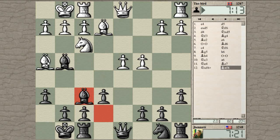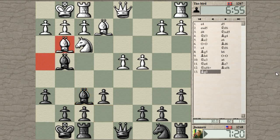Now his bishop is hanging. He can retreat the bishop to g3 — that's not a bad square — or we can continue trading. He goes to g3. I think I want to get in c5, but right now he would just take and it would lead to a queen trade.